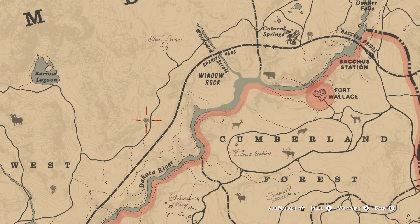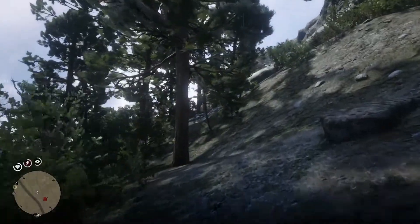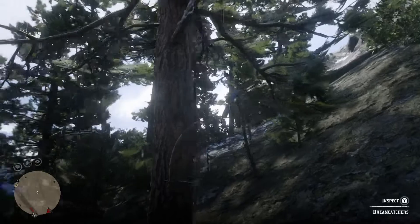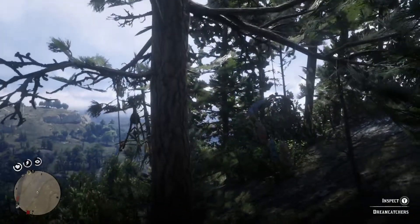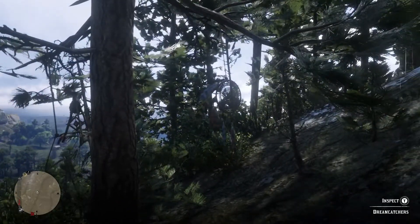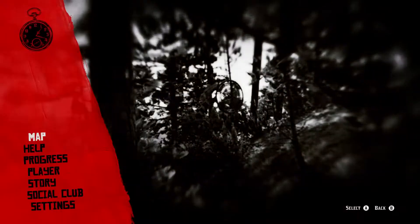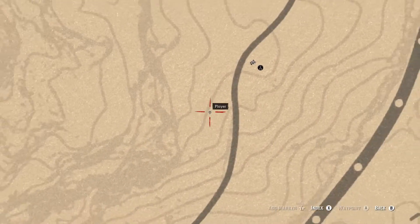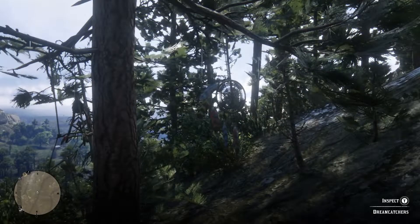The next dreamcatcher I found is directly north west of Cumberland Forest, or west of Fort Mercer, so you want to come here and grab this dreamcatcher. I had a really hard time finding this — I gave up trying to find it in the dark so I set up camp nearby, and then I was able to find it. It is directly here, so you want to come here and grab this dreamcatcher.